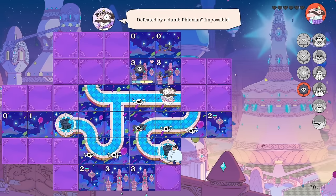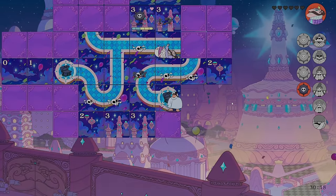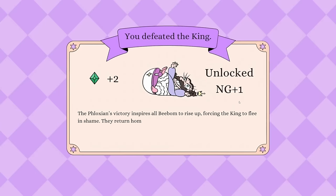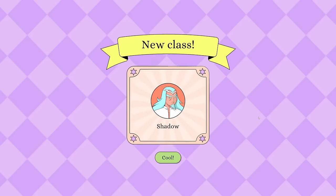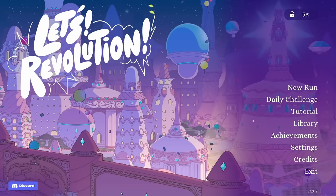'Defeated by a dumb Fluxian? Impossible!' We unlocked New Game Plus one. The Phloxians' victory inspires all B-bum to rise up, forcing the king to flee in shame. They return home a legend, destined to never pay for a pint of fermented goat milk again. I kind of liked that boss fight — we got through the whole game pretty easily on the base difficulty, but you can see how it can spiral out of control very quickly.